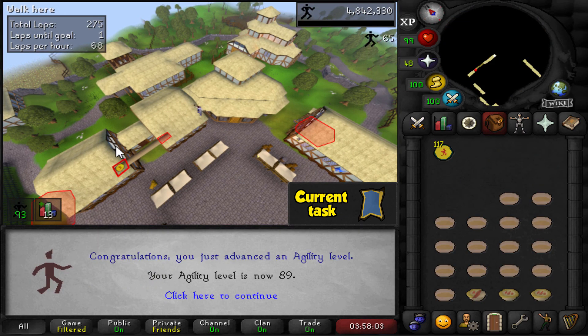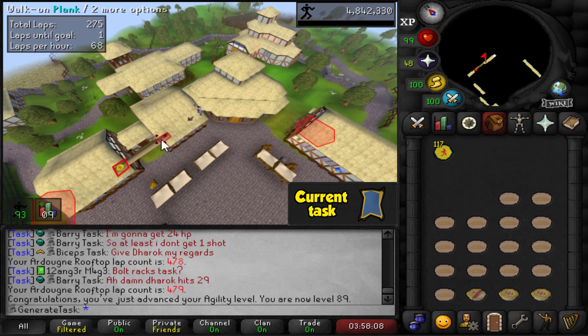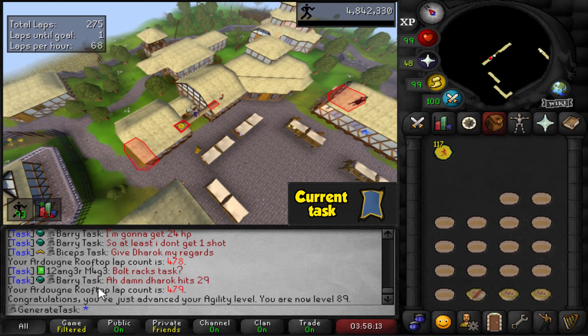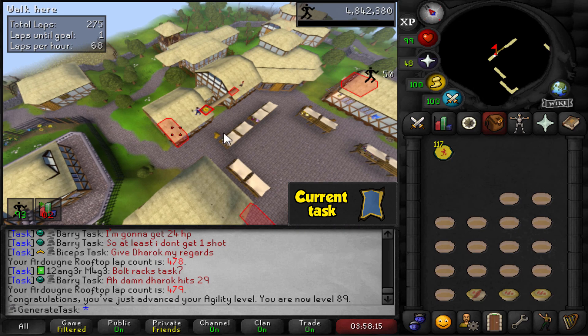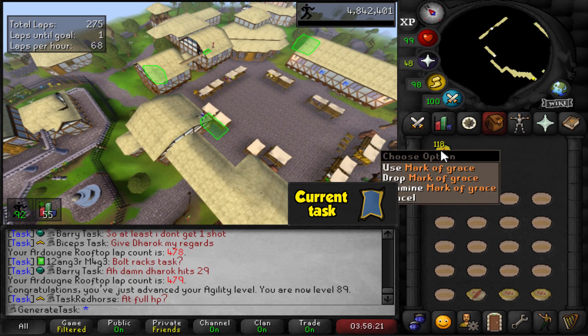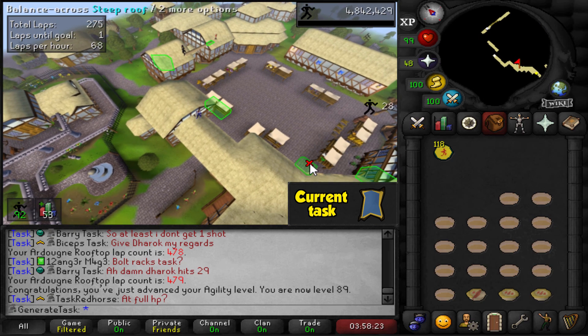First agility level flying in — 89 agility. We can now use the hard Revenant shortcuts. 479 Ardougne laps done in one go already. Pretty chill, but it'll take a while to get to 92. Already 118 marks of grace, so those are stacking up nicely as well.